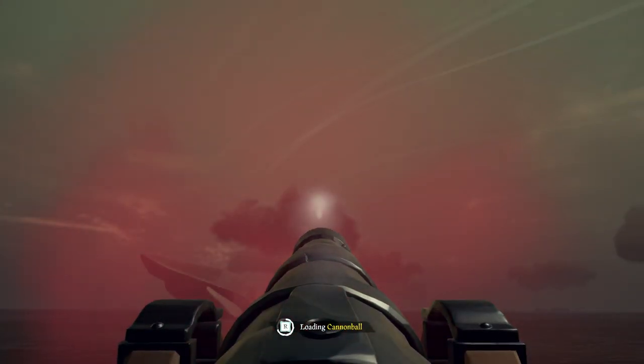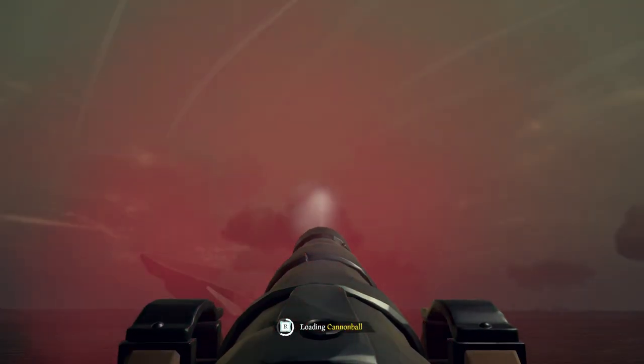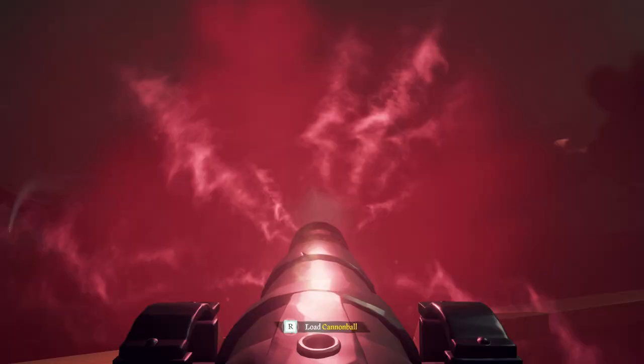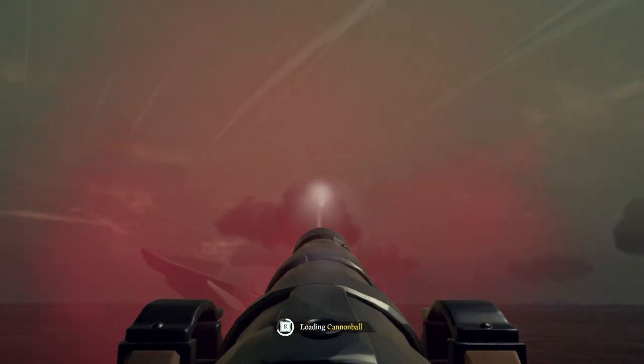So now we have these enabled, but what are they? These are cannon flares — a cosmetic option you can add to your ship. When you fire a cannon you get a nice trail of smoke in a certain color. These look really cool and if you can get these to match with your current customization options then you'll have one really cool looking ship.